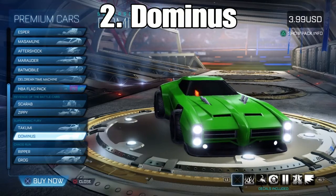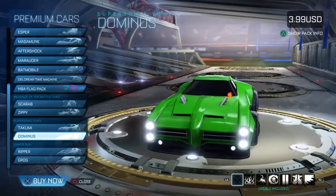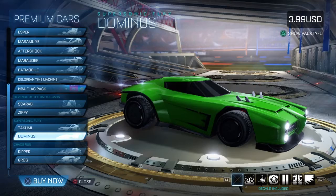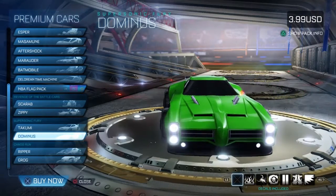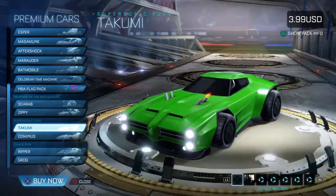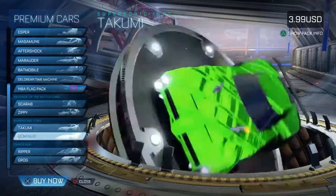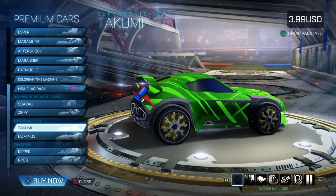Coming in at number 2, it is the Dominus. The Dominus is a great car — the nose is humongous and you can do so many aerials and air dribbles. It's the best car for air dribbling, freestyling, anything with aerials. It's an all-around fantastic car. I'm probably going to buy it — I'm going to use 5 bucks to get this car. It's like number 1 for me among the premium cars. So if you ever have a question of getting the Takumi or the Dominus, get the Dominus. Number 2 is the Dominus.